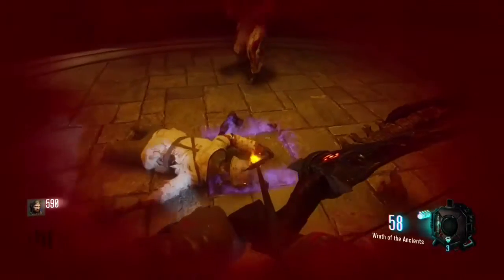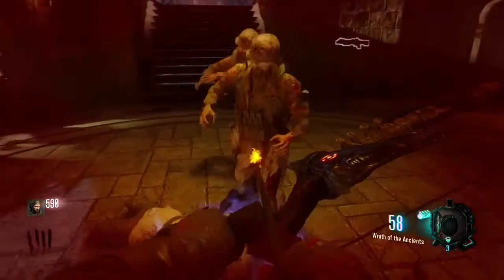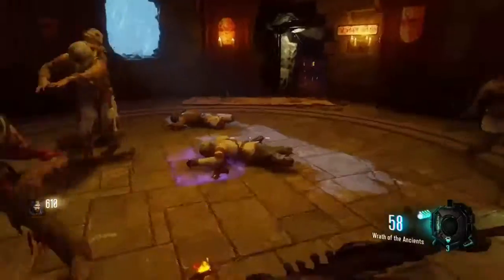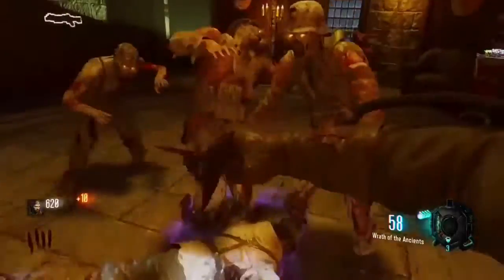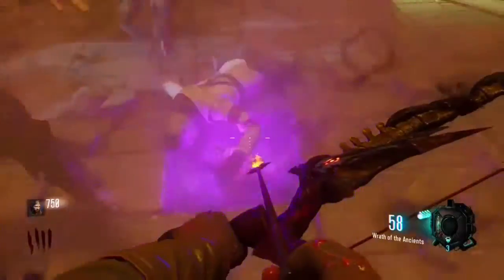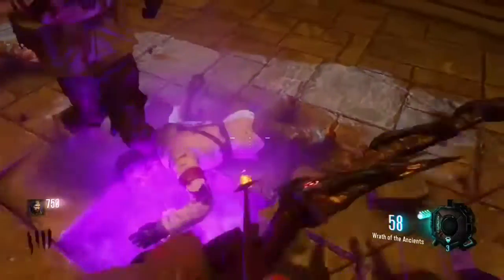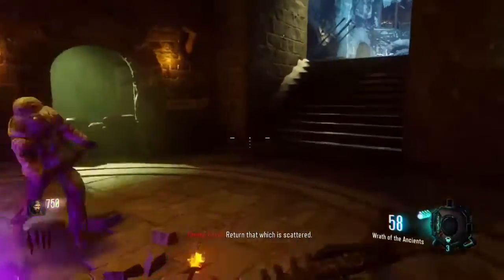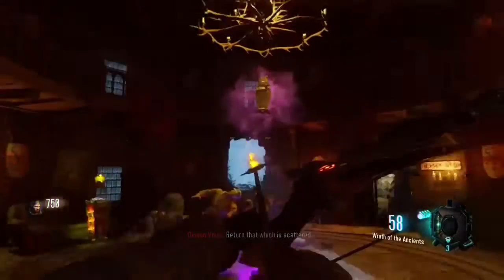I'm bad at the game, so I'm just waiting for him to get onto the square. Then I loop around, and that's that one done. Once you've done that, you want to hold X on it, and you're going to see that it floats up into the air and it's going to tell you to return that which is scattered.